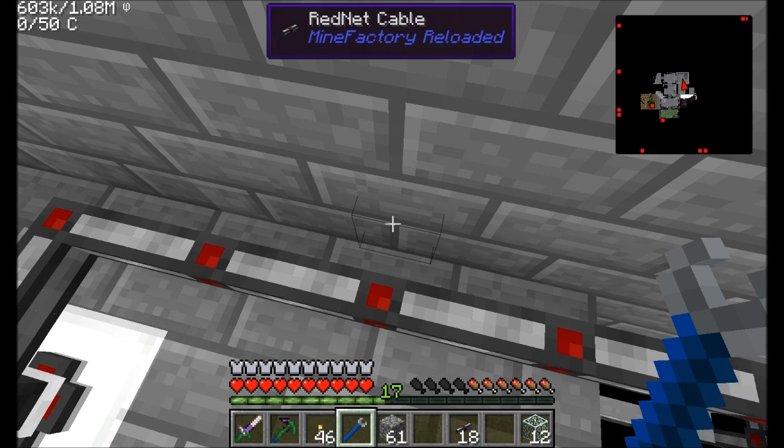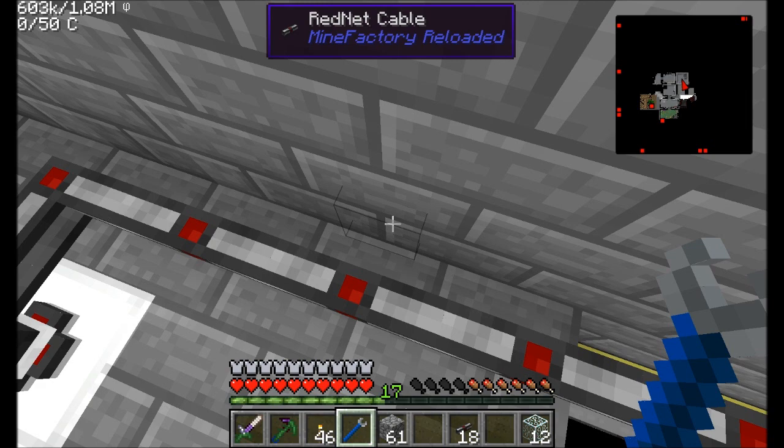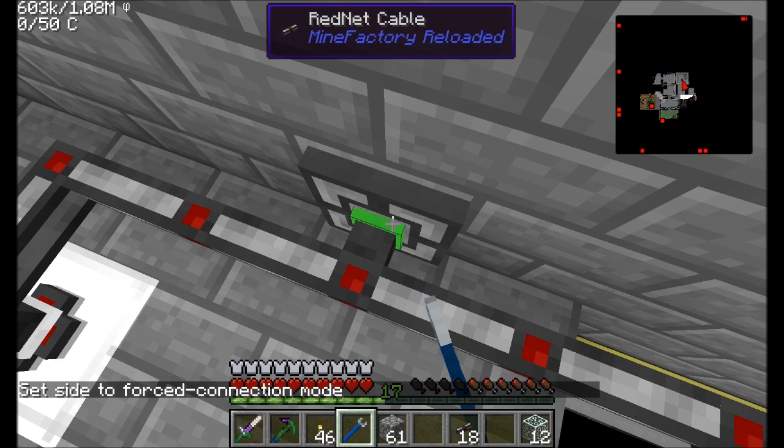You kind of have to look at where, instead of the side of the cable that you want to click, you actually want to look at the block where the cable would be connecting. That's how you can turn it on to forced connection mode. I'm going to set this guy to lime green — I want to test this because that's the code I wrote to handle it with.